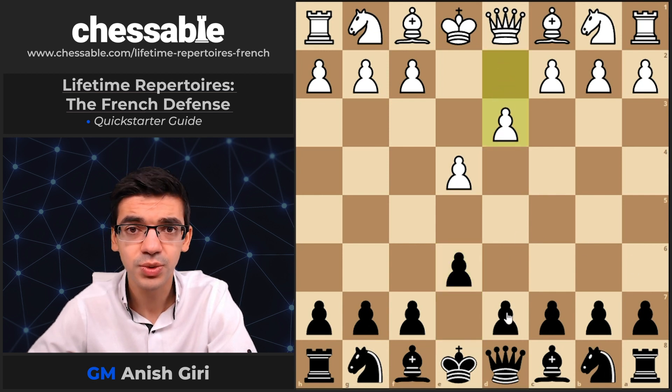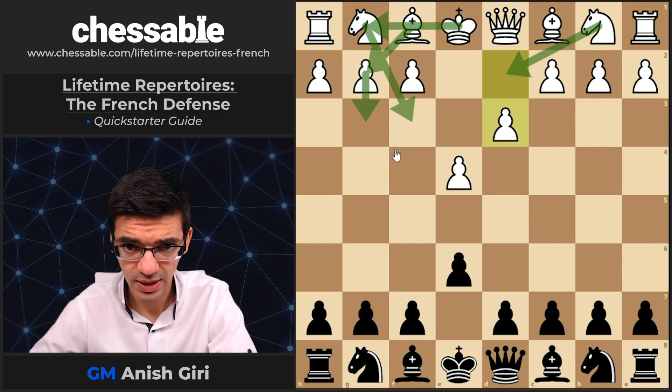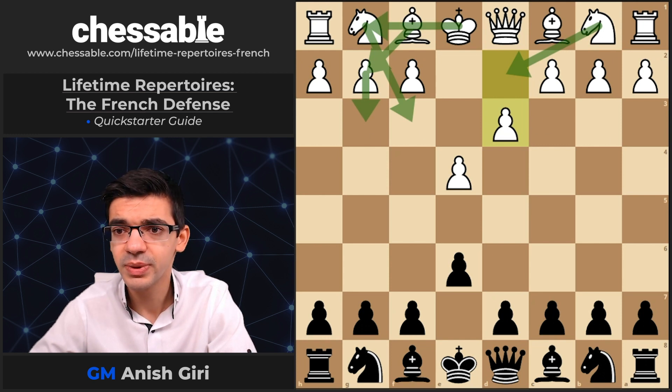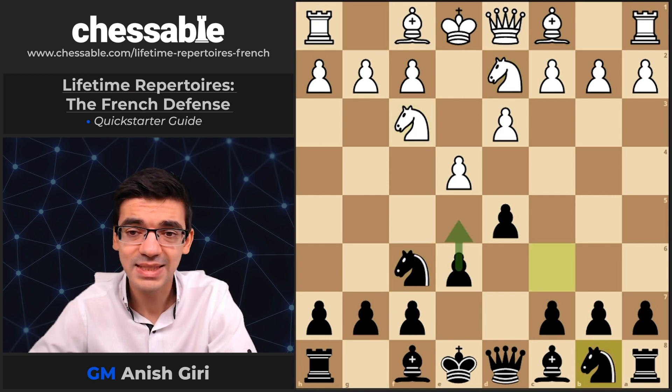After D3 on move 2, there's the so-called King's Indian Attack. White is intending to develop the Bishop to G2 and start an offensive — some sort of a reverse King's Indian. Here I recommend a very interesting rare setup after D5: Knight D2, Knight F6, Knight Gf3, and then Nc6.